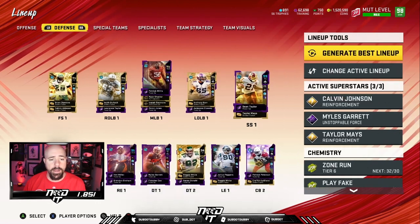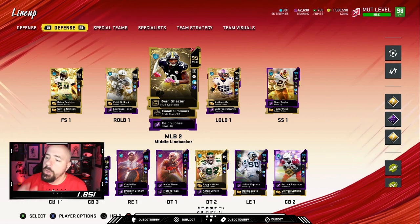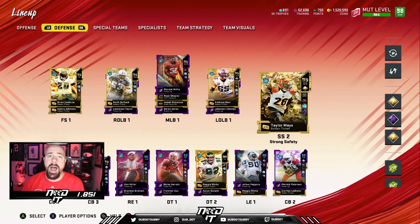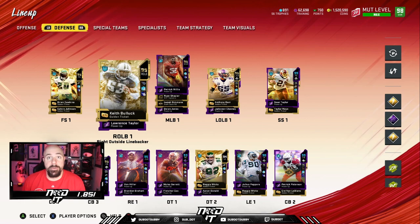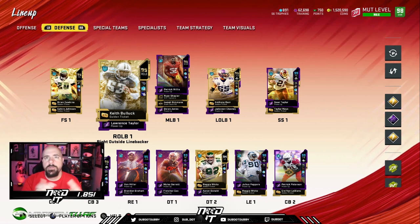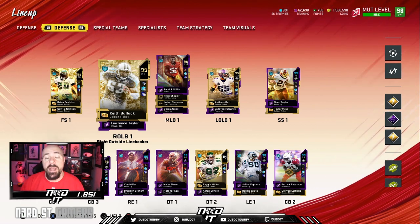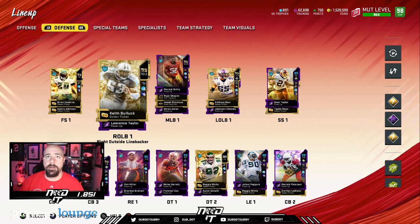Before I show you how I use these guys in 1-4-6, there's a reason why I have Calvin Johnson and Taylor Mays activated but not starting. Your backup safeties go on special teams — that's how you see guys with Enforcer running around on special teams. Also, in every pass formation, I want these guys at linebacker because they have Lurker. In Madden 21, secondary players can jump and catch the ball, but linebackers cannot. So if you replace your linebackers with players that have the Lurker ability, now everyone in pass coverage can jump and catch.